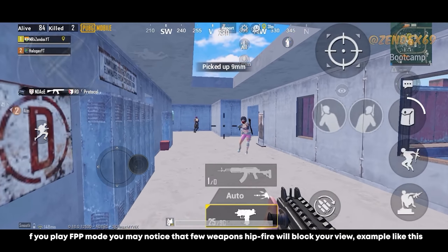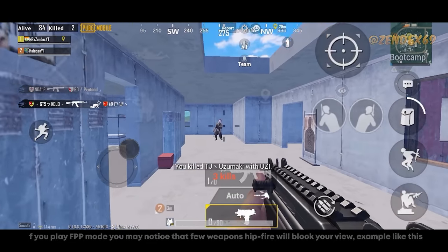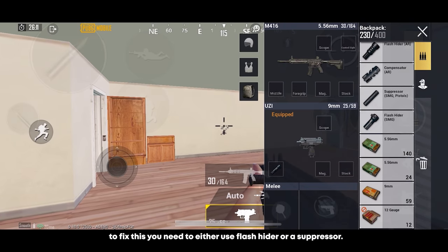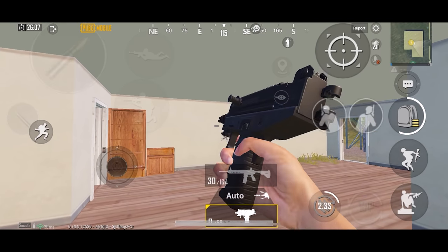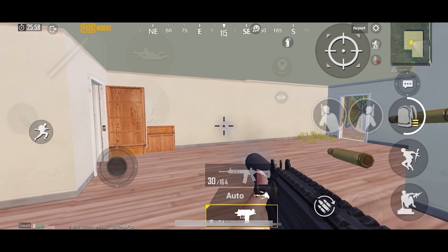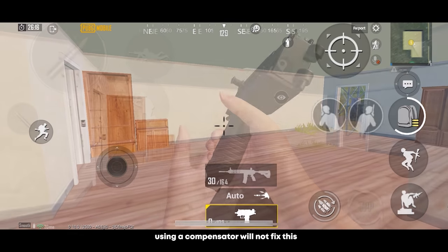If you play FPP mode, you may notice that the hip fire of some weapons blocks your view. To fix this, use a flash hider or suppressor. Using a compensator will not fix this issue.